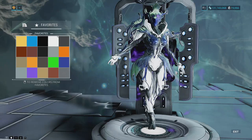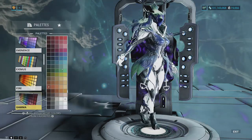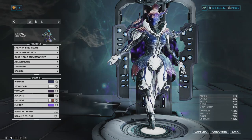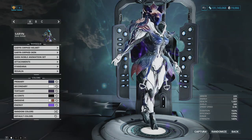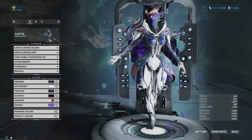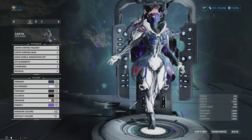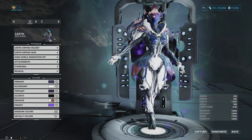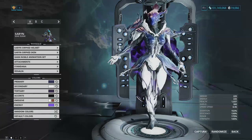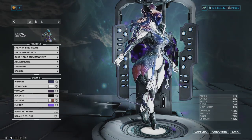I did not realize how much better this skin had become until I started messing with it for this video. I was originally pretty disappointed with it back in the day because I liked the TennoGen on Saryn better, and I just liked Saryn Prime better — but with the color updates it's so much easier to get a great look. Also, the Embolist parts actually don't look awful on this skin, which is pretty rare. The Embolist arm plates work pretty well; I'd definitely use the one on the right.